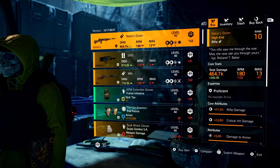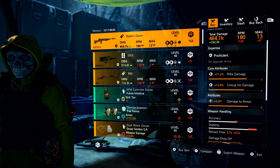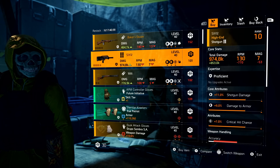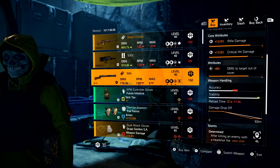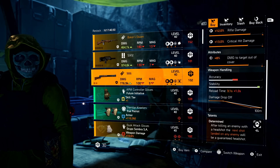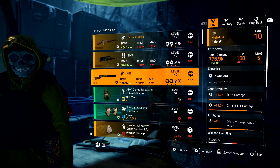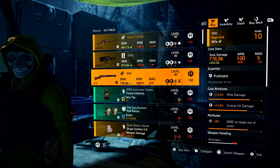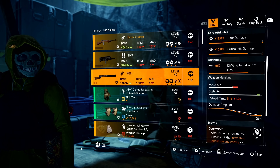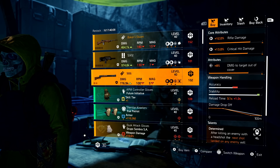Starting with the Baker's Dozen — this is the named M1A with Perfect Lucky Shot, and this week it comes with armor damage. Moving on, we have a 612 with crit chance and Breadbasket, and an 1886 with damage to targets out of cover and Determined. Determined and damage to targets out of cover — this is a great rifle to pick up. You could easily just sit behind a Crusader shield or a Striker shield and just one-tap everybody.